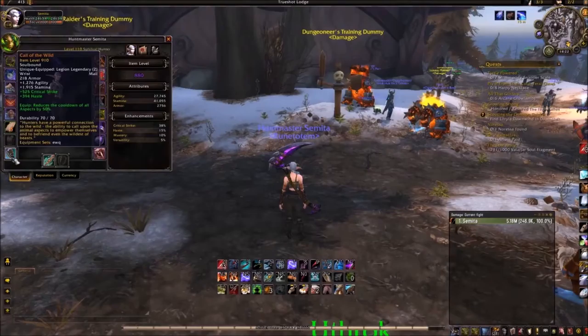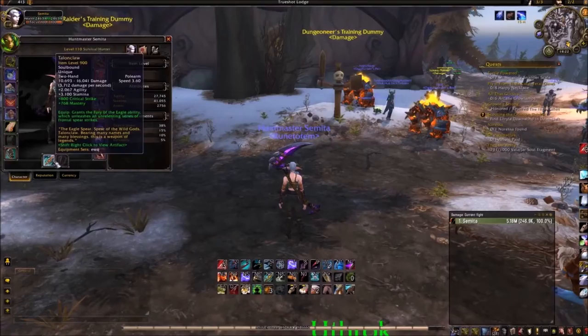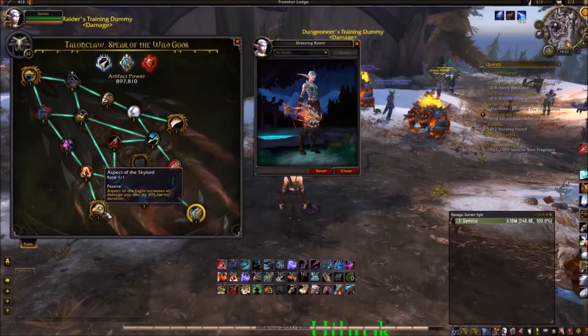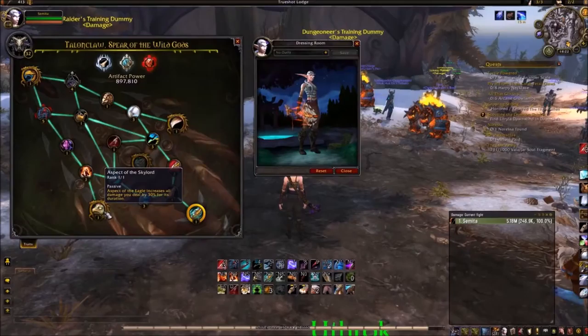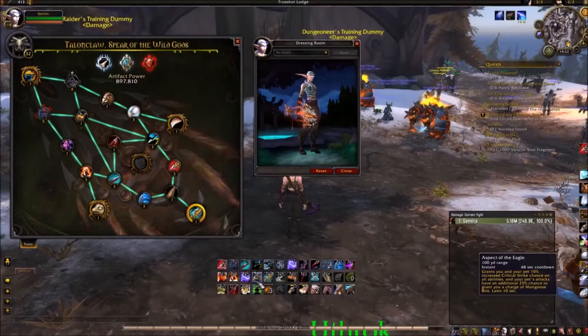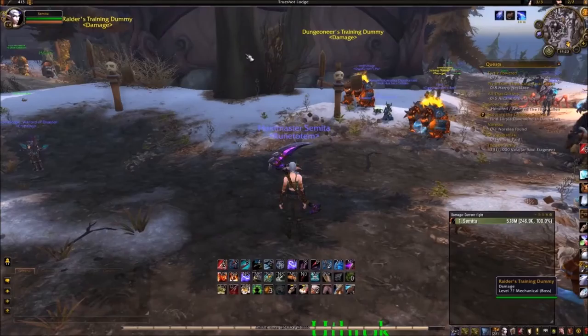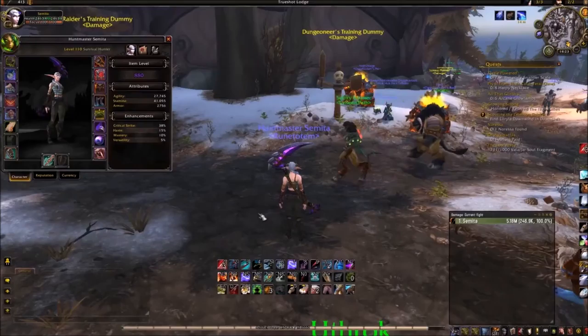In terms of legendaries, your best in slot legendary is Call of the Wild. This legendary is pretty much essential to doing really good DPS as a Survival Hunter. As you can see, it reduces the cooldown of all aspects by 50%. This is really good because Aspect of the Eagle is your main DPS cooldown. This also works with Aspect of the Skylord, which increases the damage you deal by 30% for Aspect of the Eagle. With this artifact trait and the legendary, Aspect of the Eagle has a 48-second cooldown and lasts for 10 seconds, so it has about 38 seconds of downtime — which is very low.